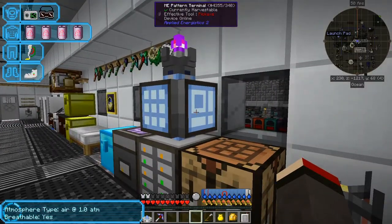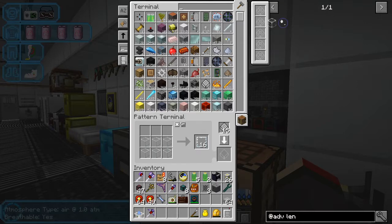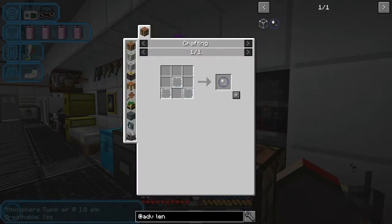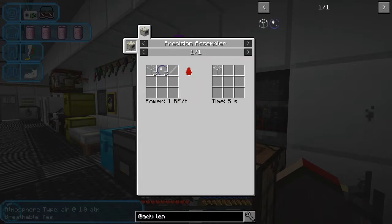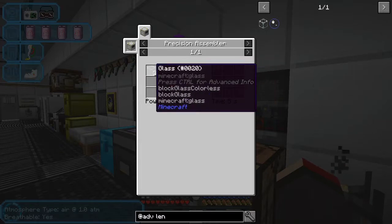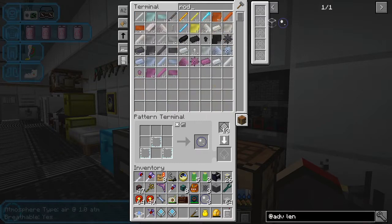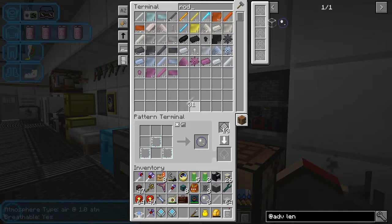I'm back on Earth. We need to set up some recipes - we need this lens and I haven't got a recipe for it. Let's do that as a recipe. We need basic lenses, and the recipe needs three of those. I've probably got enough glass. We also need an iron rod, three lenses, and three pieces of glass.